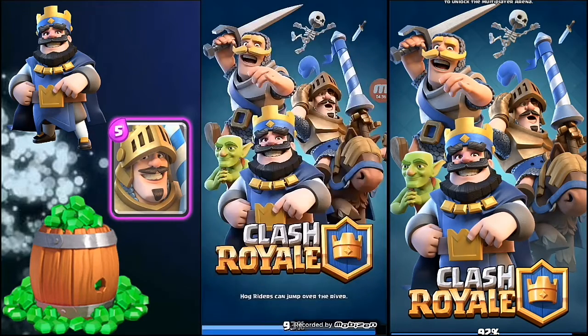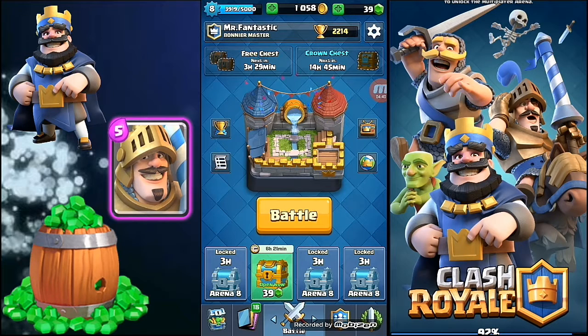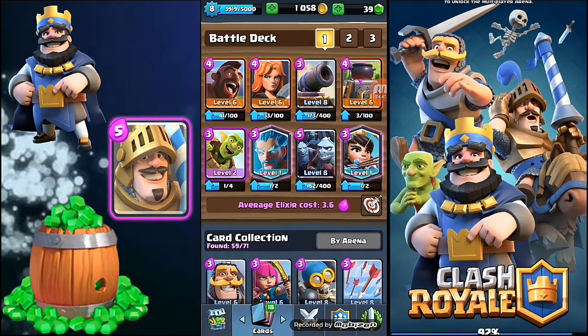I love this deck because it costs nothing. He dropped the Pekka level 4 — I defended that and also got his King Tower with the offensive. It's not a counter attack, but it's a really interesting deck. It will give confidence to you for more attacks. Recently in a live game I have defeated level 9. He had Electro Wizard but none can defeat this deck.